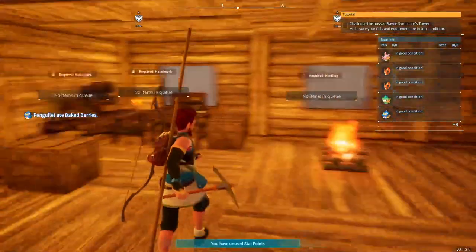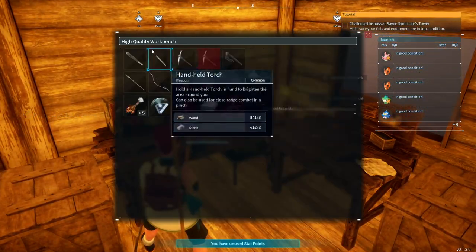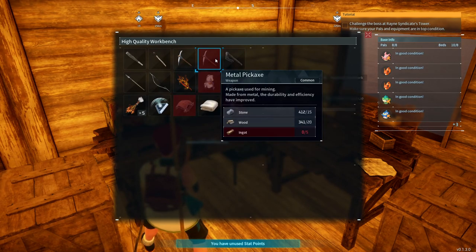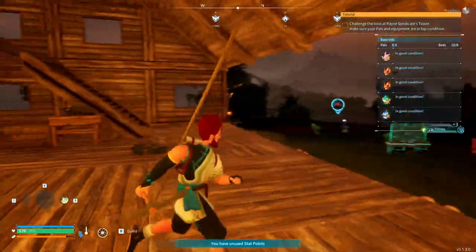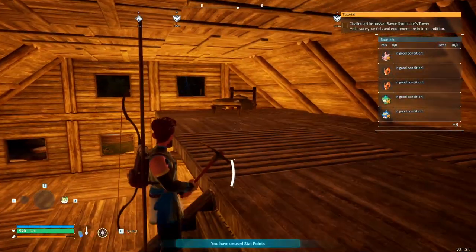We do have a couple of things in here that are new. Mainly we've got the advanced crafting bench, or high quality workbench, which means we can now make metal tools. We've got the metal pickaxe here but we still need some ingots, so we're going to have to get out and get some more. We've got enough space to put more things in here as well, and I've got a bed up here.